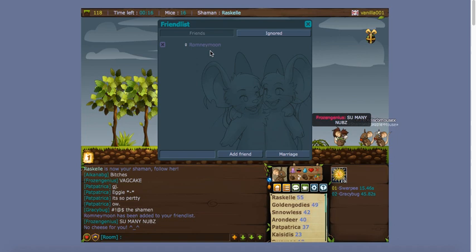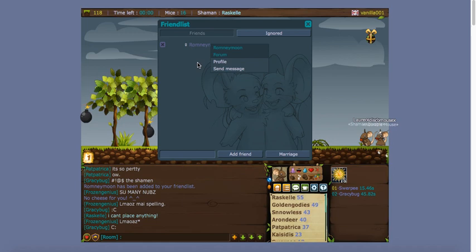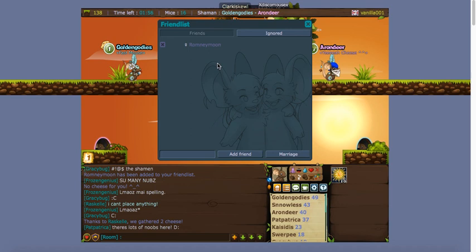You don't get to follow them unless they add you back, but you can still see when they're on. You can also marry people, which is pretty cool. You can send them a message when they're online or whisper to them, which lets you privately chat them.